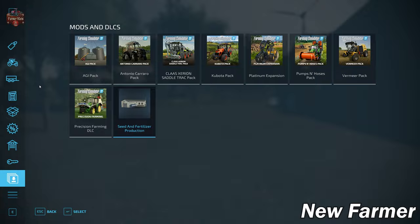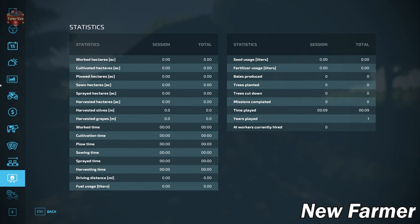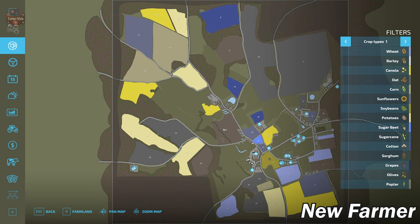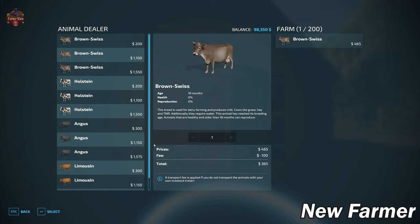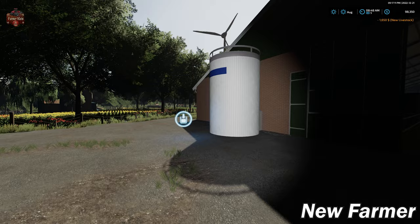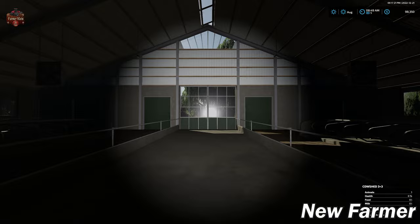We're already at our starting farm here — we loaded in over at what appears to be our farmhouse. We do not have a sleep trigger on this map. Let's run down the street to our starting farm area. We have a cow farm here and I'm going to turn on the flashlight for the bulk of this map tour. This facility will hold 200 cows. We have our milk trigger located inside the cow barn, our food trough, our straw trigger, and our slurry point.